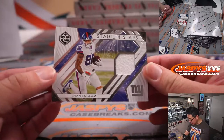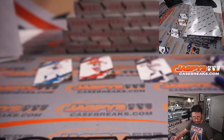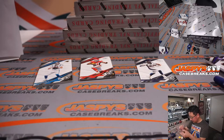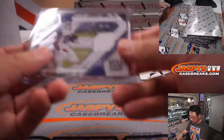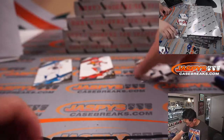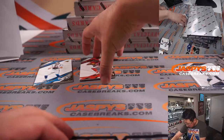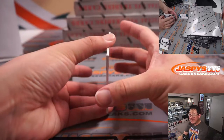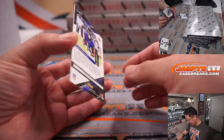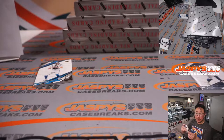The relic is Stadium Stars Evan Ingram to 75. And there's Tyree Kill, and there's Kenny Galladay behind Kenny G. It is a Ravens autograph — Tyson Williams, 7 out of 10. Patrick Davis with the Purple Birds.